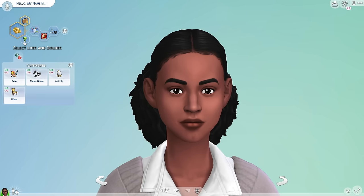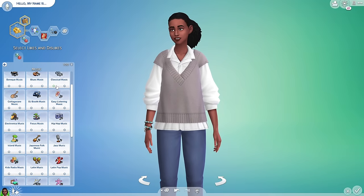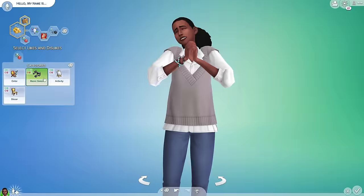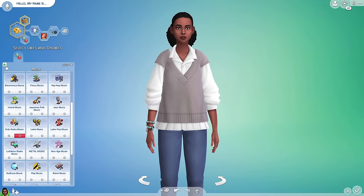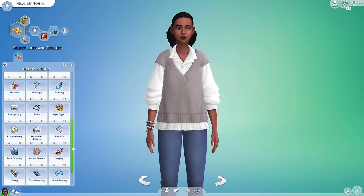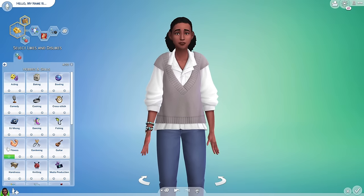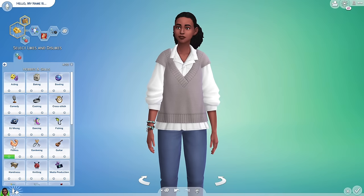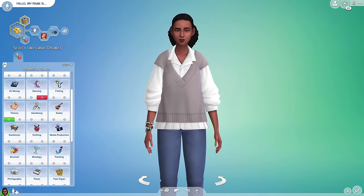Moving on to likes and dislikes — I like my sims to kind of make these up on their own. I mess around with activities, colors, and music, and just let them discover that unless I have a clear idea. Like, maybe she likes the color gray and hates pink. For music, I'll let them discover it unless I know for a fact this sim vibes with classical music or absolutely detests kids' radio. I do mess around with hobbies and skills if applicable — I feel like she actually likes fitness, keeping up with her body. Maybe she hates dancing because she's awkward.